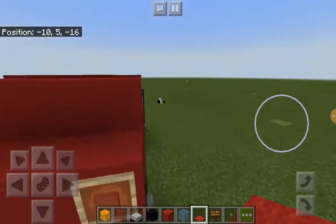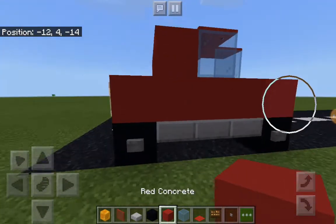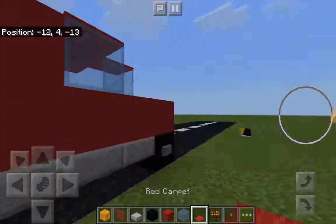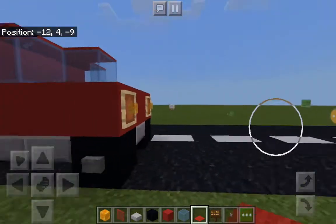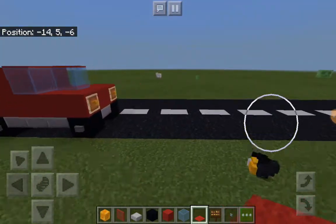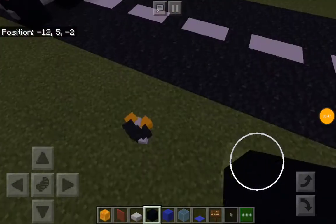There you go, you have a very normal car in Minecraft. The cool thing is the red concrete, the slab, and the red carpet — the carpet does need to be the same color as the concrete — but the main body of the car is fully customizable, so you can make this any color you want. This is literally the best car in Minecraft.